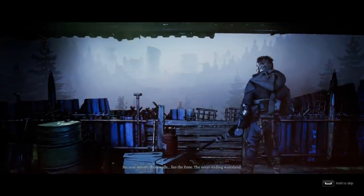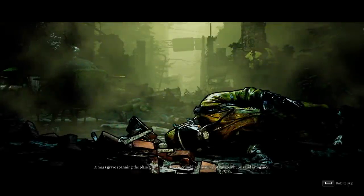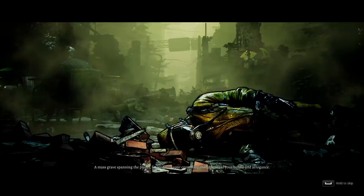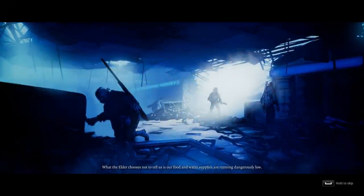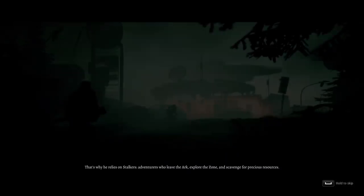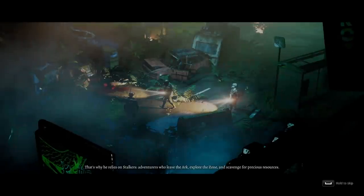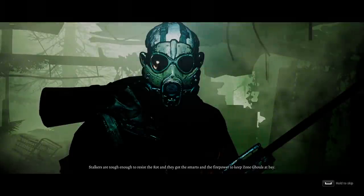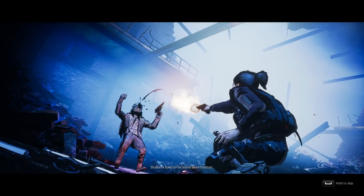The basic story setup is that you play as one of several stalkers for the Ark. The Ark is sort of a last bastion of humanity in a place called the Zone, a post-apocalyptic wasteland. The post-apocalypse in this world was caused by a plague, so there are still quite a few living things around — they're just mutated. The actual story kicks off when your stalkers are sent to find your civilization's missing engineer, which sets off a chain of events leading to the main story.